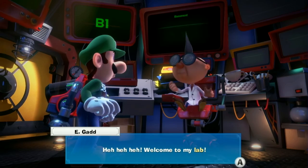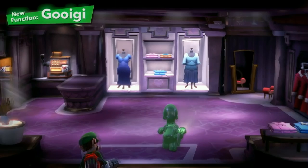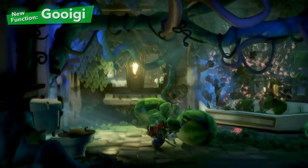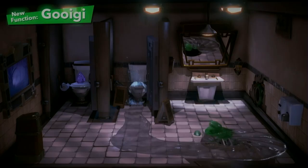We simply can't overlook the latest invention from Professor Egad — namely, Gooigi. Change between Luigi and Gooigi to use both their skills. Gooigi can do everything from slipping through metal fences to walking on spikes. Indeed, there are obstacles too great for Luigi to handle on his own. And if you pass a Joy-Con controller to a friend, he makes for a great co-op partner. But proceed with caution — Gooigi and water definitely don't mix.